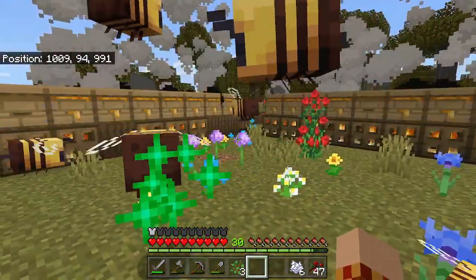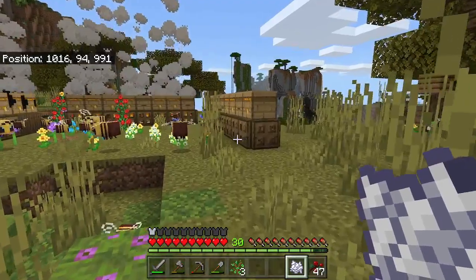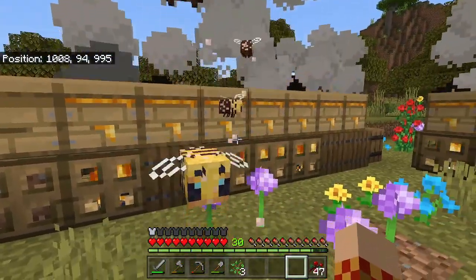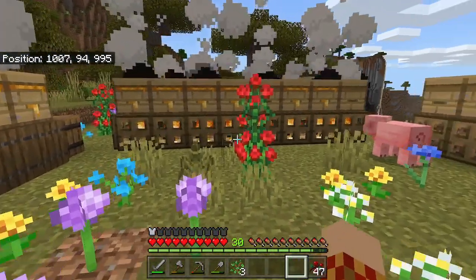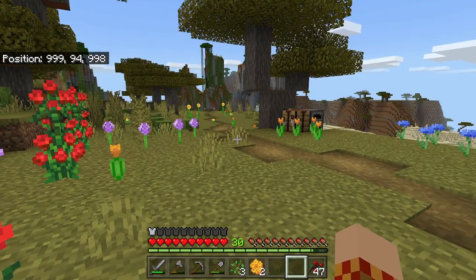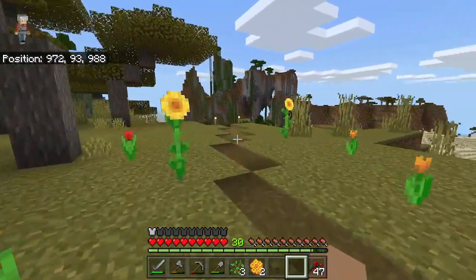A lot of the newer blocks like the copper blocks — being able to set those so that they don't turn green, or whatever that's called — really helps out. So one of the things that you can do is make yourself a bee farm. Make sure that all of your little hives have fire underneath them so that you can take your shears and harvest all the honeycomb. First off, it's a good source of sugar and stuff you can make. The blocks actually look pretty awesome when you make the honeycomb blocks, but we like the bees.